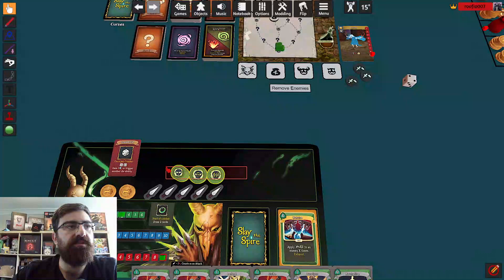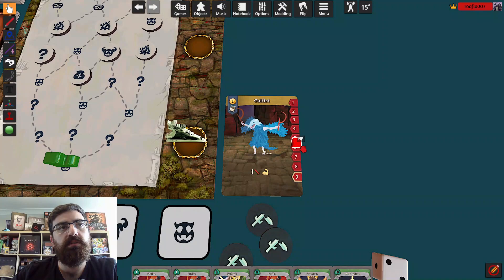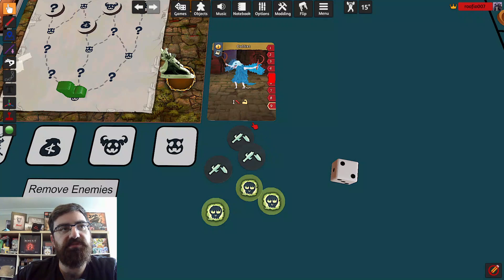I'll move my poison and shivs to the side. He's got three poison so he's always going to take three damage at the start of his turn — one, two, three. That was the end of my turn so I'll discard my hand. He took his three damage, he's going to hit me for zero, and a weak token goes away.